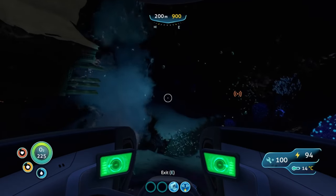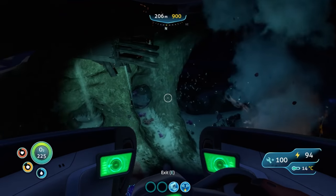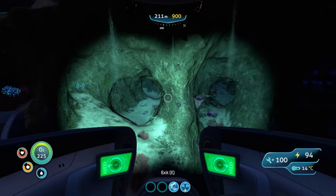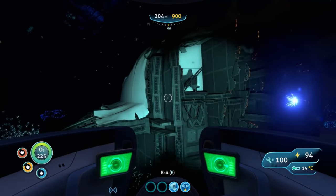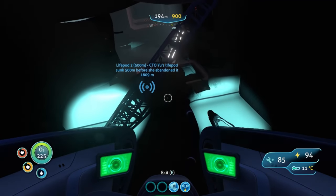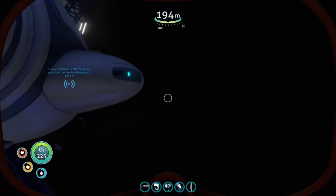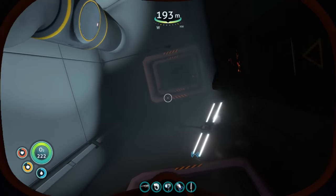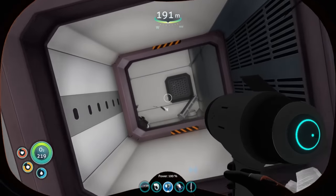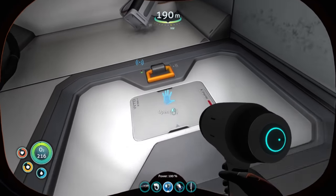You will find Bone Sharks and Ampules here, so be careful — the Bone Sharks hit pretty hard. If you'd like, you can hide your Seamoth up in here. There is a data box in here that you're going to want to look at, and these Bone Sharks do a lot of damage to your Seamoth. You will need a laser cutter here, and we're going to go inside.